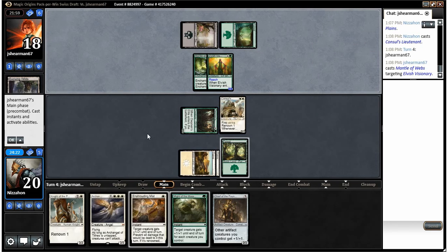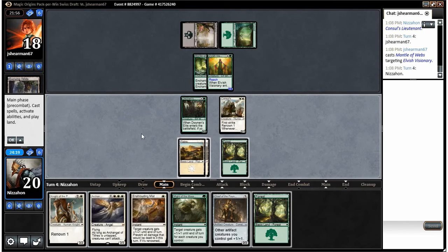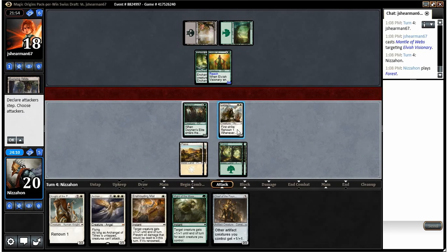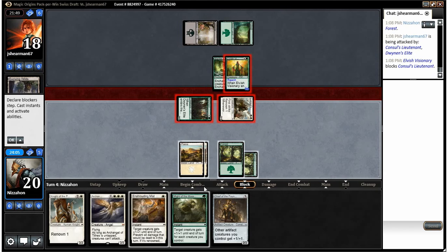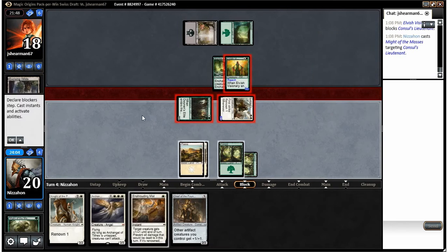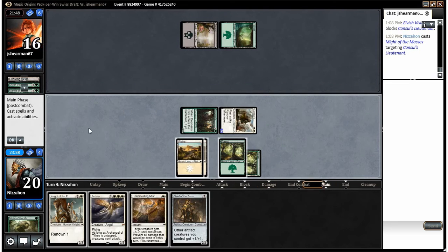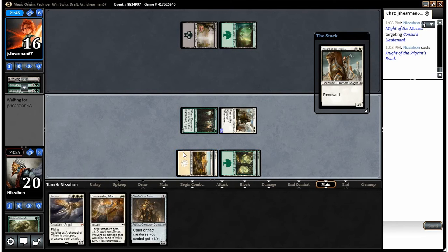That does complicate things a bit, but we can two-for-one our opponent pretty easily. Would have been nice to draw Plains there — then we could have just smashed anyway. So we're going to swing with both these guys and then use Might of the Masses to kill this and get a two-for-one. And now we'll play out Night of the Pilgrim's Road and end our turn.